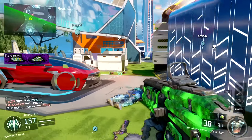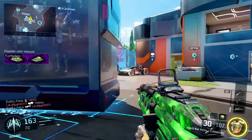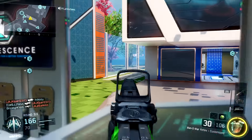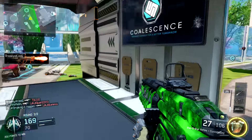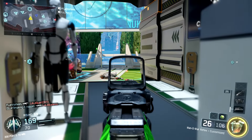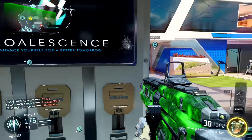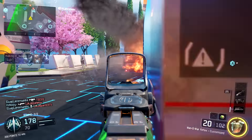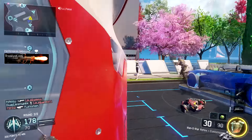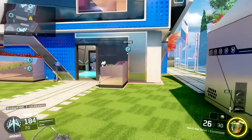Now we have Zombies: Zetsubou no Shima, which I think translates to Island of Despair. We don't know anything about the boss or wonder weapons besides stuff that's leaked. The intro cutscene is pretty sick — pretty much they call out Takeo for being a traitor to the emperor, he says he's always put the emperor first, then he kills them all, the boat blows up, and they jump off. It's got me pretty hyped and I can't wait to see the gameplay trailer.